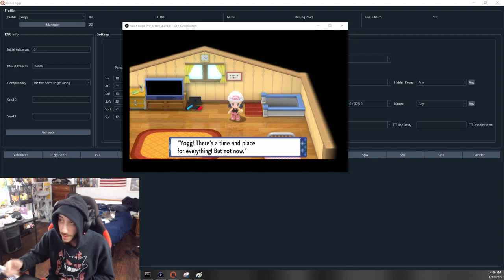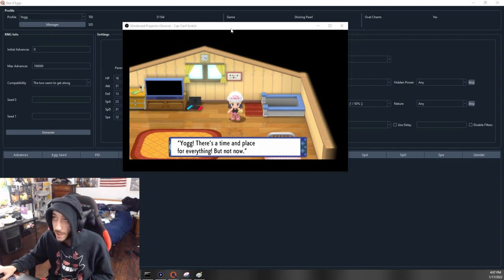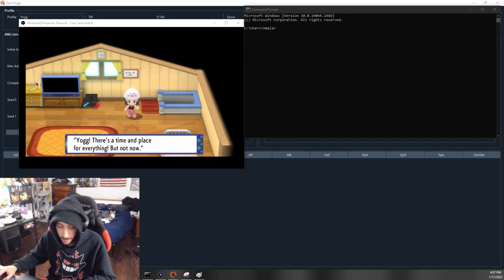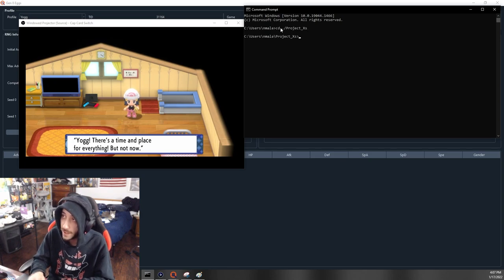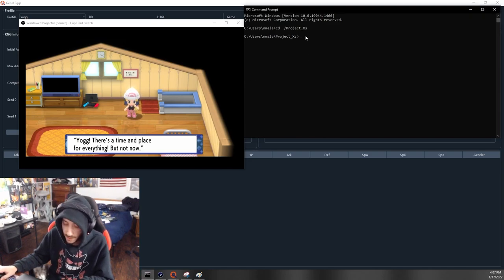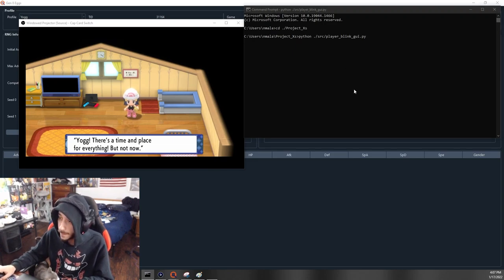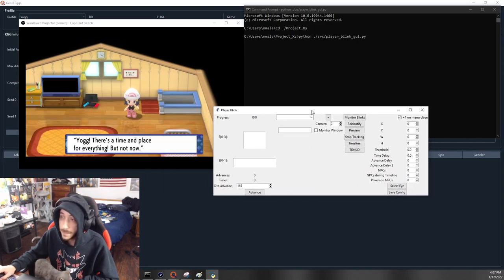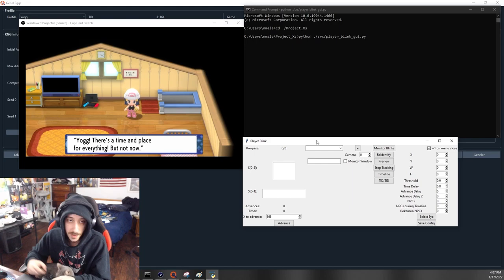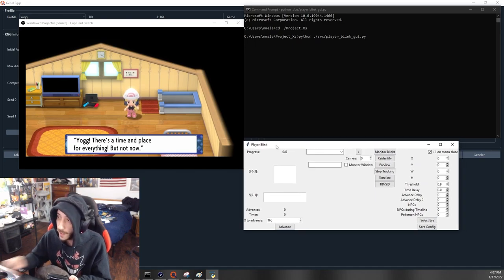Now initiate the tools to find our seed and find shinies. Open Command Prompt, go to the GitHub, run the second line to navigate to the project directory, then run the fourth line — the GUI launch — to open Player Blink. We now have the program up. For a capture card setup with a windowed projector source in OBS, we'll start configuring it.